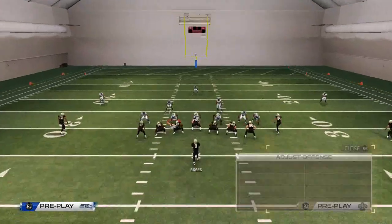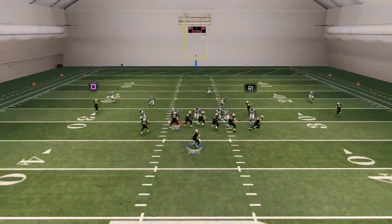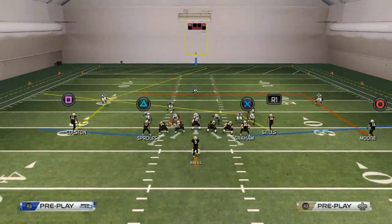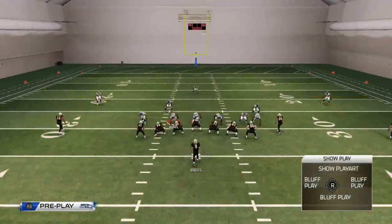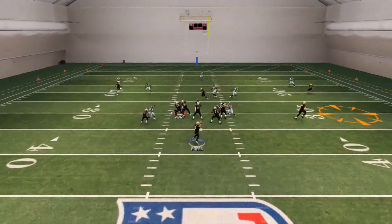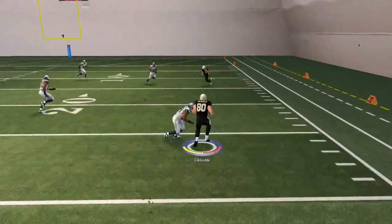Let's take a look at a man-to-man version of this blitz to show you the same thing. He sits and then releases, and what sometimes happens is the guy guarding him will actually blitz. What I like to do is identify if there is a flat defender. Here I identify the blitz coming from the outside and there is no flat defender, so I will throw him to the flat.